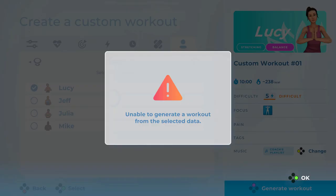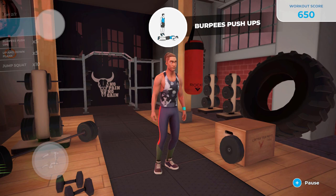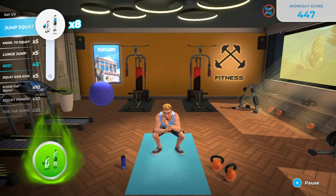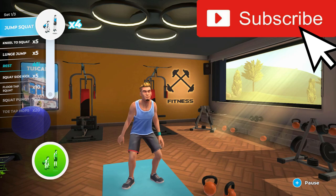The only other thing to note with custom workouts is that certain combos don't generate workouts. I'm not entirely sure why this is — possibly it's to do with different timings and intensities not matching, or not enough exercises to make a full workout. So that's everything about custom workouts in Let's Get Fit for Nintendo Switch.